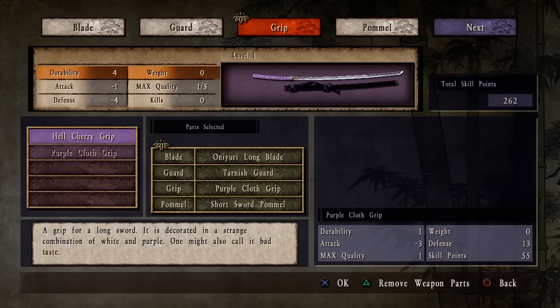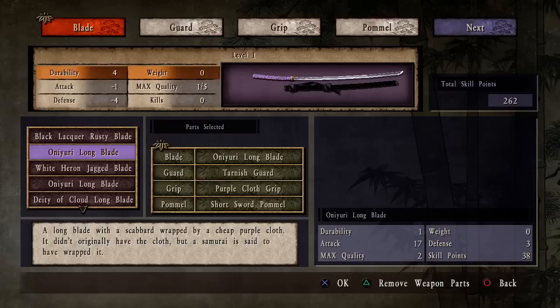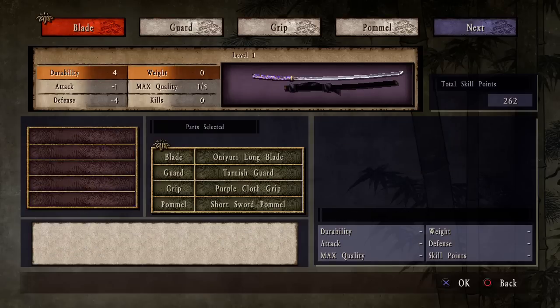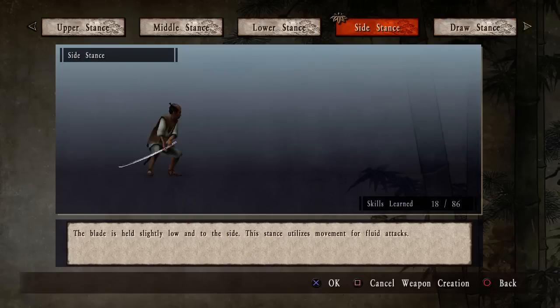Grip. Grips aren't getting any better. My sword parts just suck ass. Again, I could go with one of these. I guess I'll just go with what we have here. Alright, let's try it again.